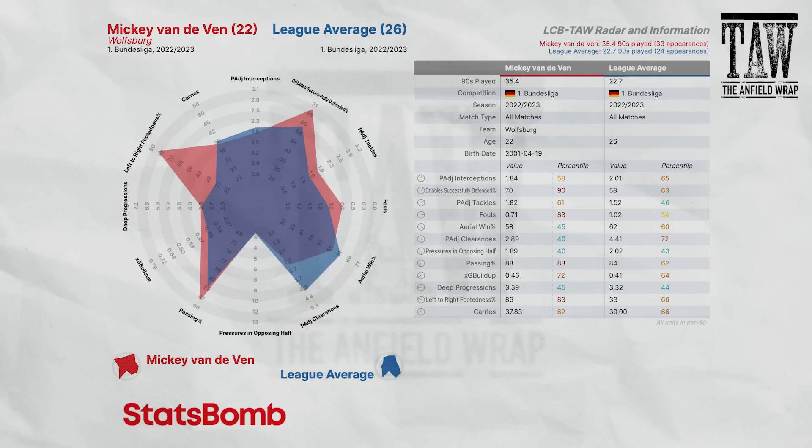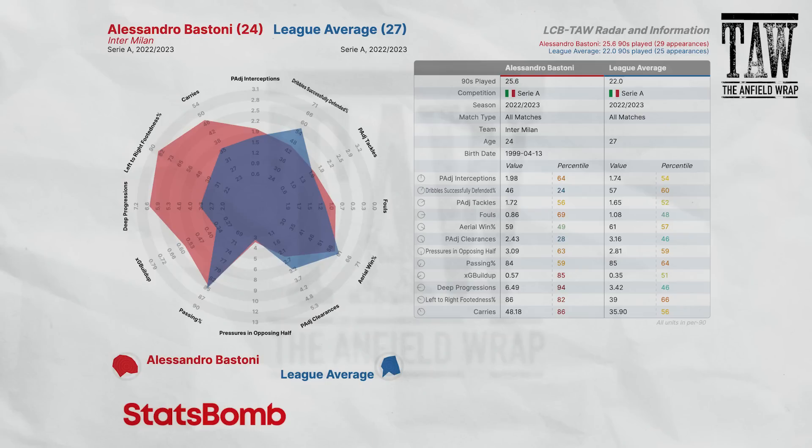Alessandro Bastoni at Inter Milan is framed as the class horse in the field — a pleasure to watch for years. Yet the radar isn't quite as dramatic as anticipated. Not particularly great when ran at one-on-one. Not quite as good in the air as expected. Decent on interceptions, but defending metrics are a little average overall. Even possession-adjusted, there isn't a lot of defending to do. Deep progressions are nice and strong. Passing percentage is a little lower than anticipated. XG build-up is really good, and he looks to carry when he can.